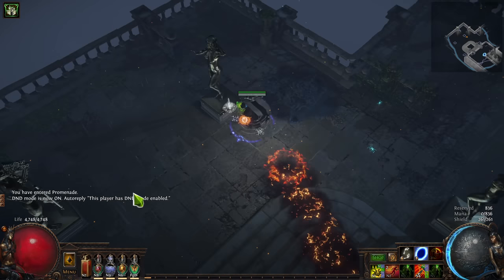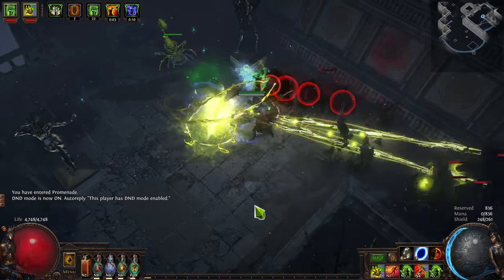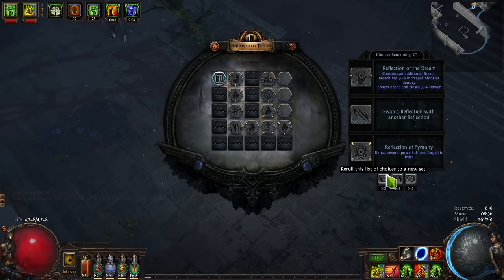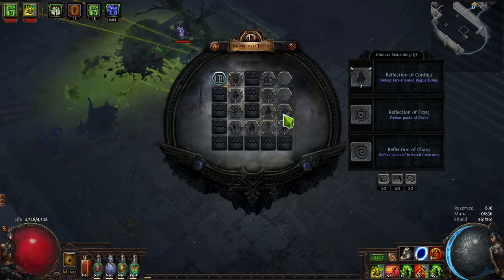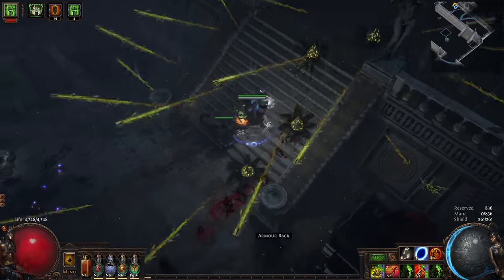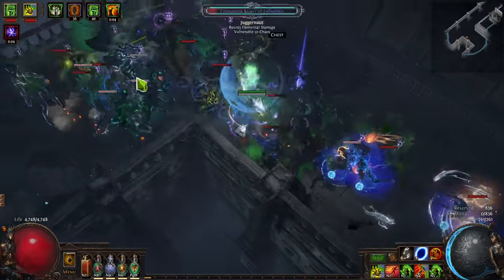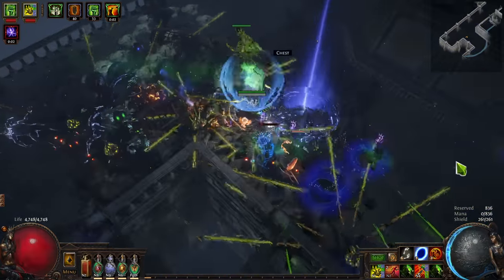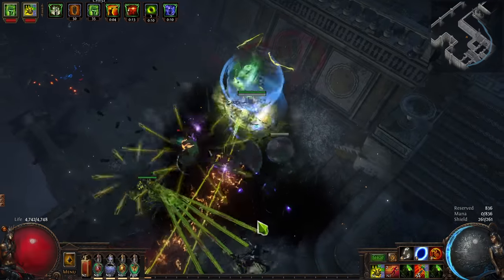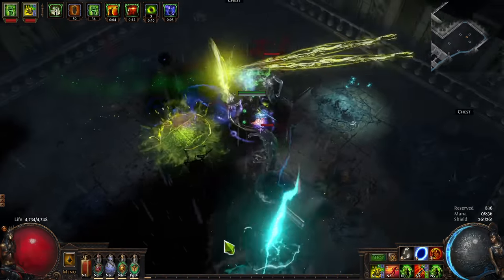And so we have a problem. Your single target damage on a lot of ranged attack builds or melee builds is reliant on you being able to use totems. These totems will be 30 to 50 to 80 percent of your single target damage depending on how you build your character. Unfortunately, they're also a huge liability. There are times where you'll spend more time spamming new totems — because the boss is killing them about as fast as you can summon them — than actually attacking the boss and feeling like you're participating in the fight.